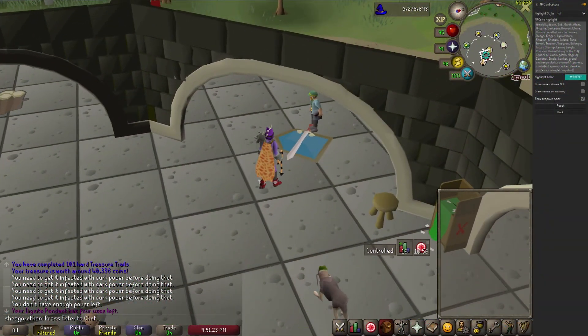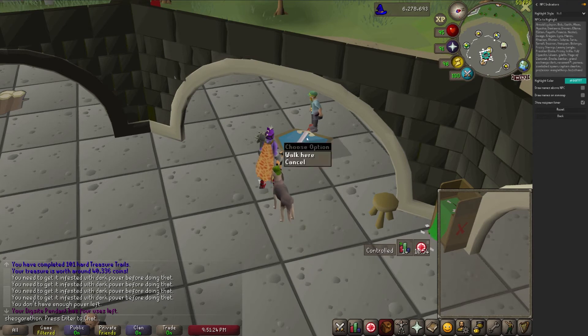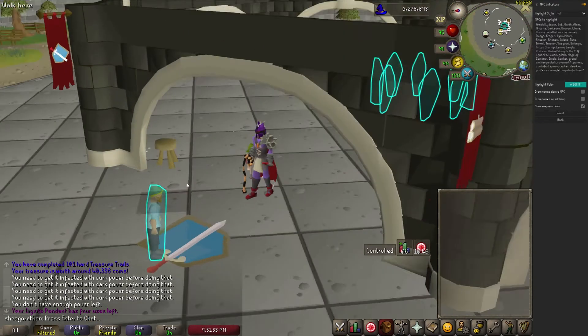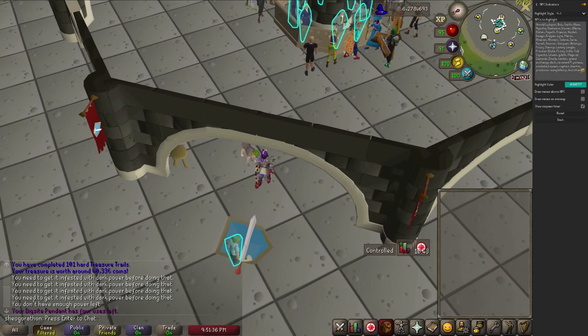Another simple plugin, NPC tagging, allows you to highlight any NPC in the game, be it an abyssal demon or the wise old man. This has a huge amount of uses — I personally highlight bankers and every farmer you could pay to protect your crops. You can also use it to highlight boss minions like the zombified spawn at Vorkath or flower buds at Hespori. You can find the list I personally use in the pinned comments down below.